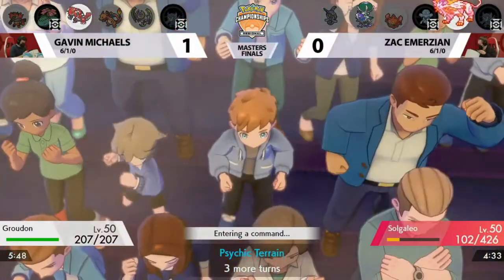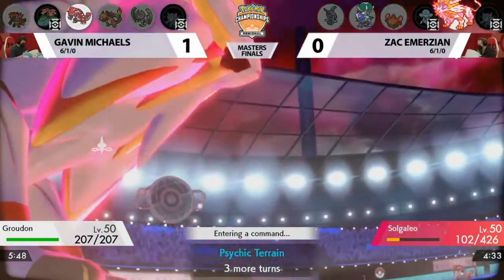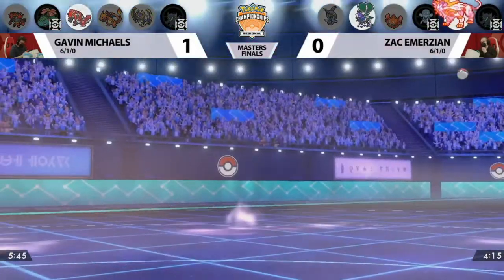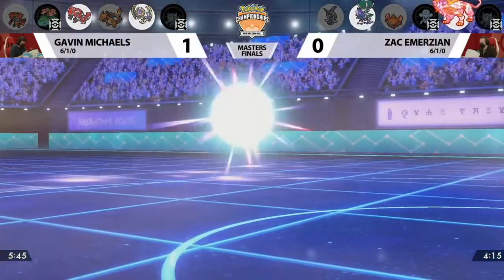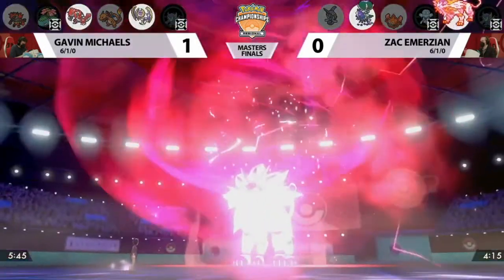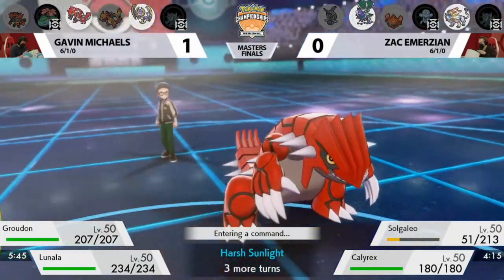Calyrex gets to come back in and not take any damage from G-Max Vine Lash — the final turn of Vine Lash, so Calyrex gets to stick around with its Focus Sash. Nice heads-up play there by Zach. You are down to your last two Pokemon, but you are in a restricted pairing. It's actually going to be restricted pairing versus restricted pairing — we'd be very shocked to see Charizard or Incineroar. There's Lunala. So it is the battle of restricted pairs, but Solgaleo has been getting some boosts, and you've got to be feeling pretty good about that. This is what Series 12 VGC is all about — your restricted pairings supported by the rest of your team.